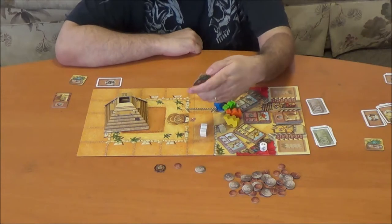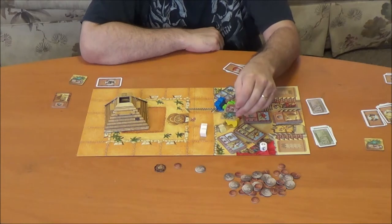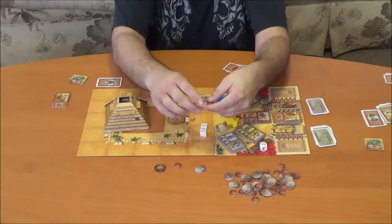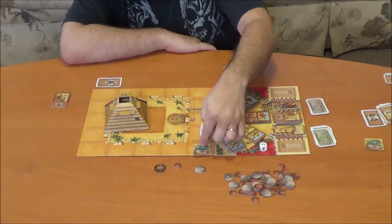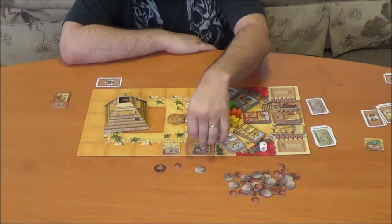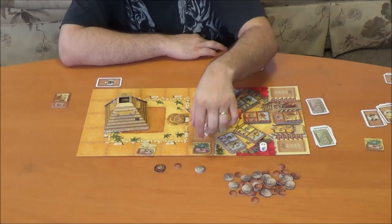The third action is to drop your oasis or desert tile on the board. Each player only has one of these. You cannot place it on the first space, as there's an X mark there, and you cannot put it on a space that already has something on it. This tile is double-sided — the desert side moves a camel back one space, the oasis side moves them forward one space. You also cannot place tiles adjacent to each other; they must be spaced out by at least one space, to prevent chain reactions.